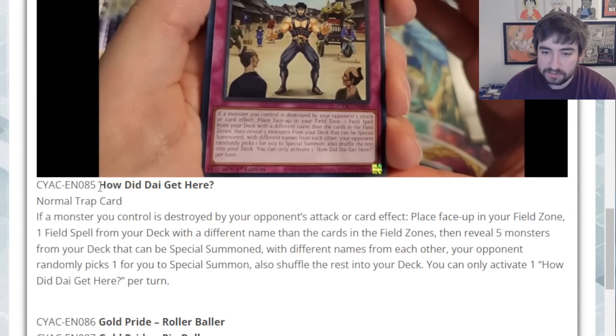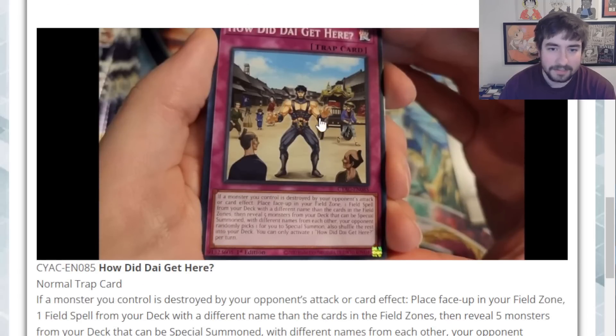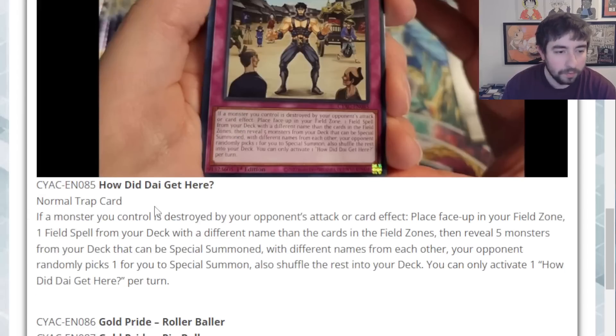Then we finish up with the final TCG exclusive, which is Warrior Digreffer — this is a normal trap card. If a monster you control is destroyed by your opponent's attack or card effect — so not a crash, but as long as it's their attack or card effect, you're good — place one field spell from your deck face-up in your field zone with a different name than the cards already in the field zones. Then reveal five monsters from your deck that can be special summoned with different names, your opponent randomly picks one for you to special summon, and shuffle the rest back into the deck.